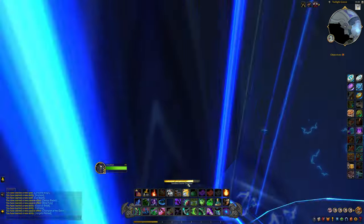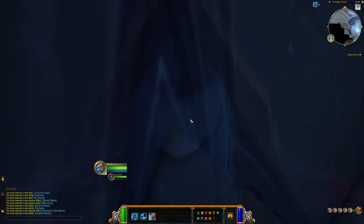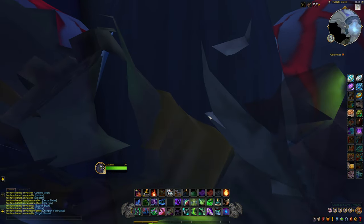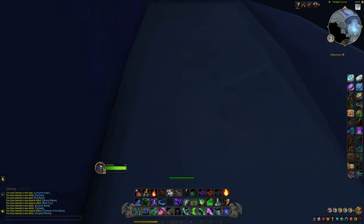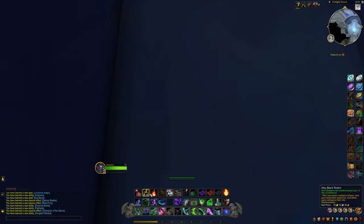I recommend the Sandbox Storm Griffin as it actually gets you up higher — it's a taller structure than the Dark Moon Seesaw. We're actually going to drop off, go back down below, and do our Drinking Horn because we need to enlarge ourselves.